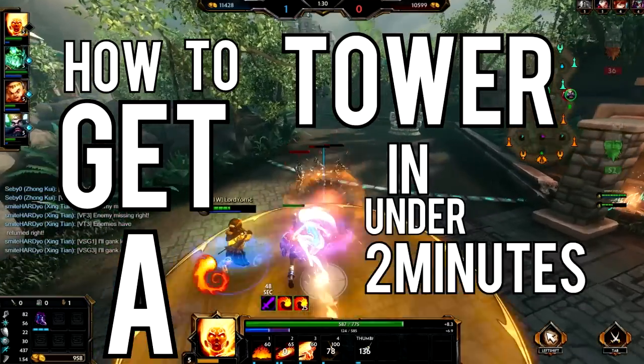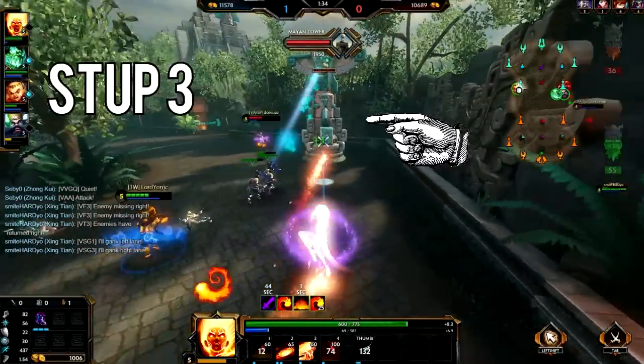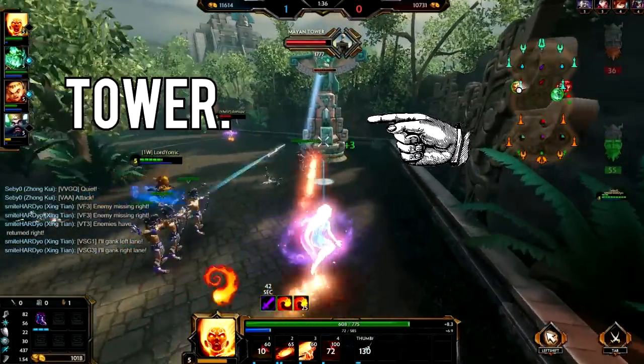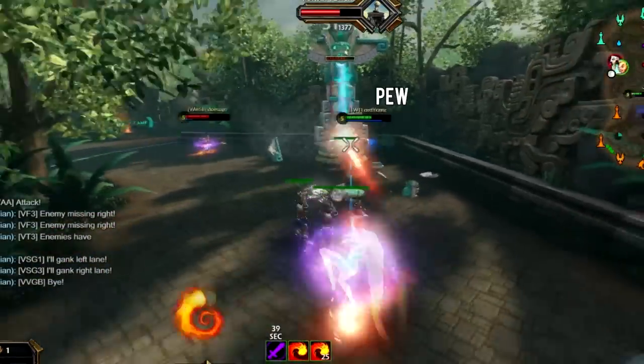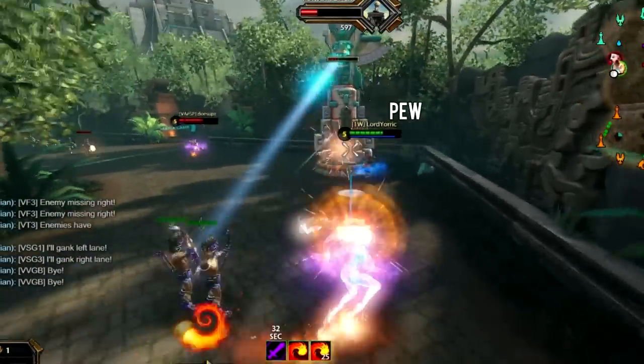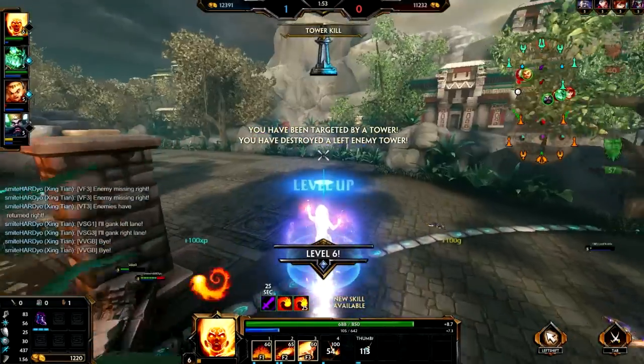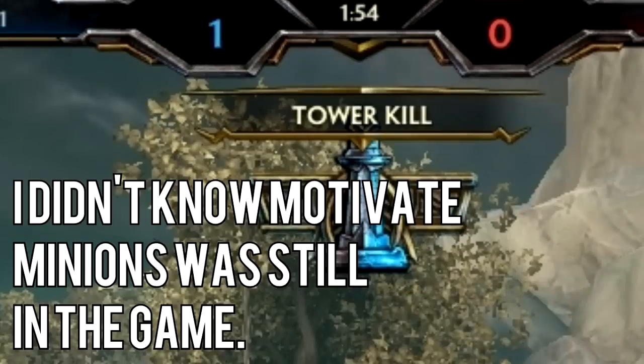How to get tower. Not 2 minutes, as soon. Step 1: Have your passive. Step 2: Hit the tower. Step 3: Literally just hit the tower. Down you go. Wicked sick.